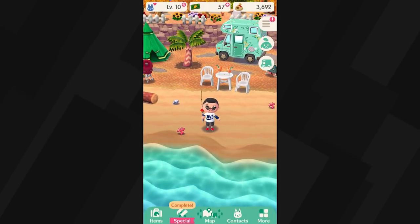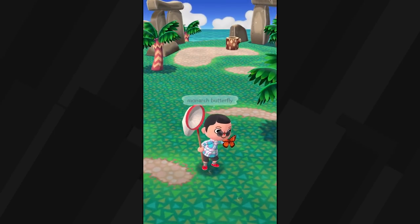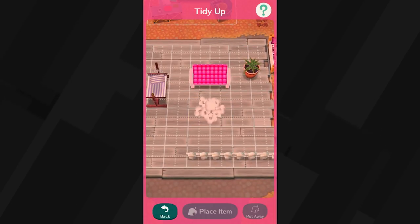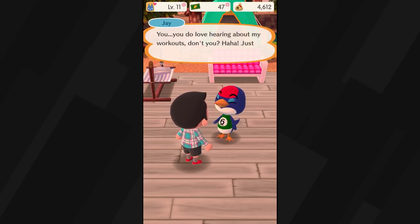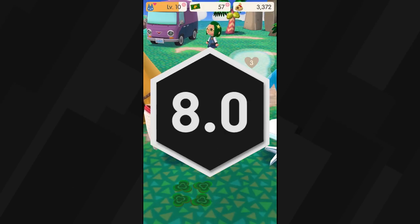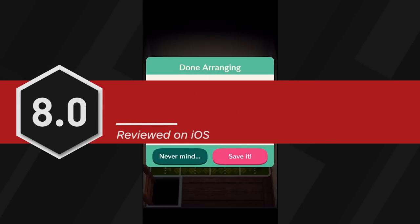What could have easily come across as a money-making scheme worthy of Tom Nook is actually a surprisingly robust yet streamlined version of a standard Animal Crossing adventure. Pocket Camp is a smart take on core Animal Crossing gameplay with unexpected additions that I hope become series mainstays. Despite frequent loads and an always-online requirement, its light but fun crafting and leveling additions deliver plenty of reasons to extend this camping trip for weeks to come.